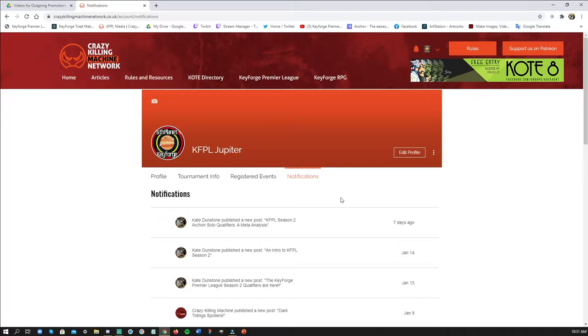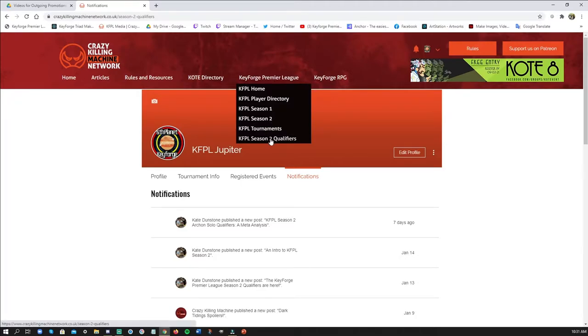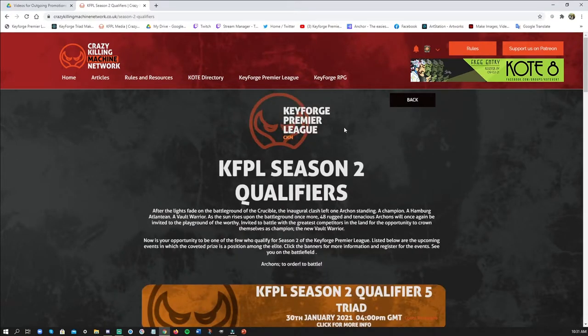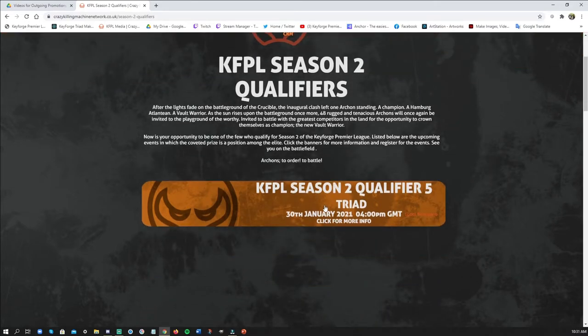Anything that the CKM guys put out — this is an important piece of the puzzle to getting you able to register quickly. So then you'll go over to the KeyForge Premier League tab, pull down, go to the Season Two qualifiers, and you'll see there's only one left — it's the Triad.